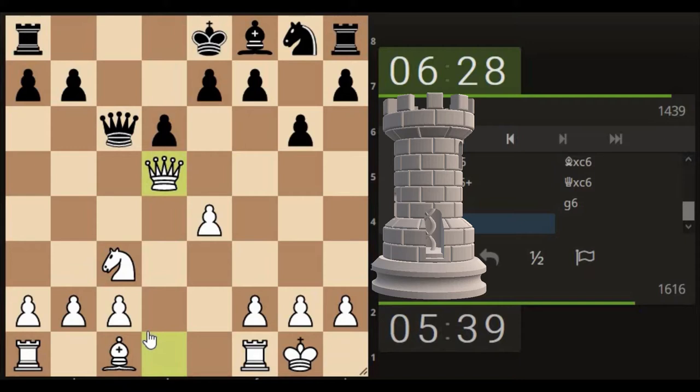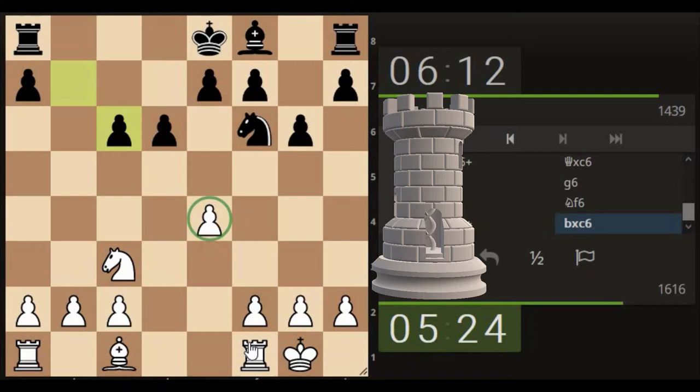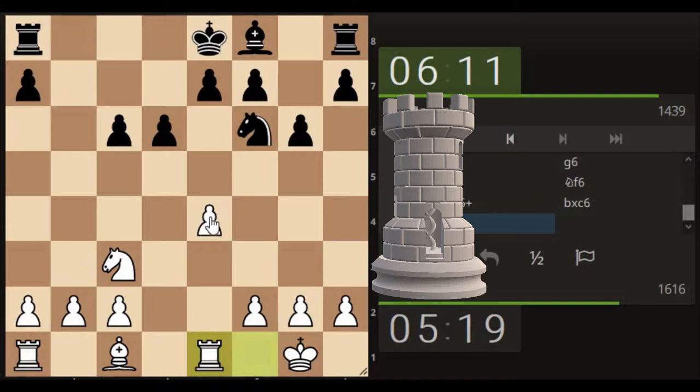I'm going to see if he wants to trade the queen off - I know you shouldn't do it but you know, it makes for an easier, simplified game. They're thinking about it, so it doesn't look like they're actually going to take. But if they don't take... that's too fancy, let's just take. Let's just bring the rook here.